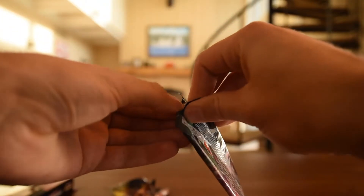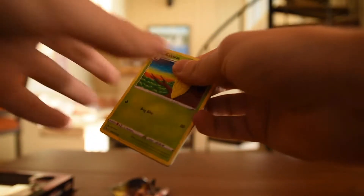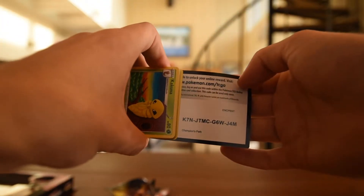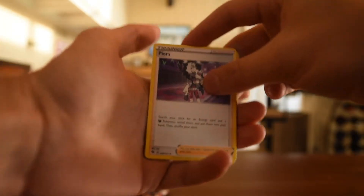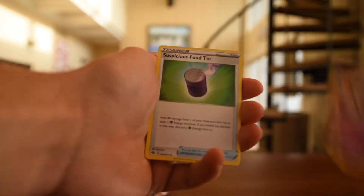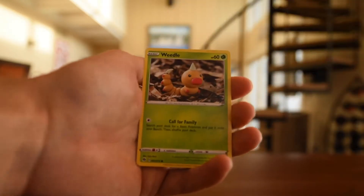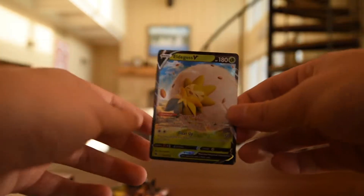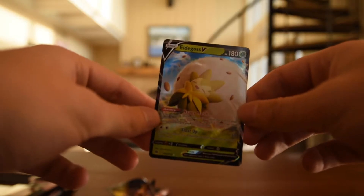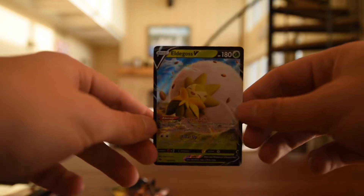Last pack of the Dubwool V box. My luck is trash. Here is a code — hopefully you have better luck on the codes. There's the energy. Piers — I haven't met Piers in the game yet, I just finished the third gym. Motorstroke. I picked Scorbunny as my starter. Full Heal! Eldegoss V. We got our first decent pull. I do already have this Pokemon card, but I will take it. So, one pull out of four packs. One for four, so far.